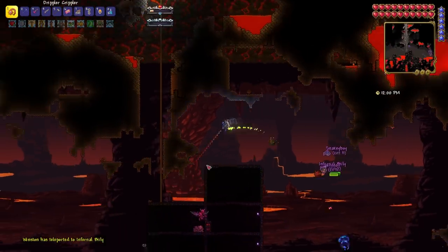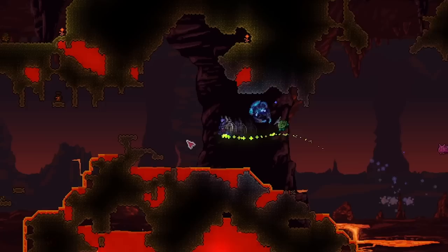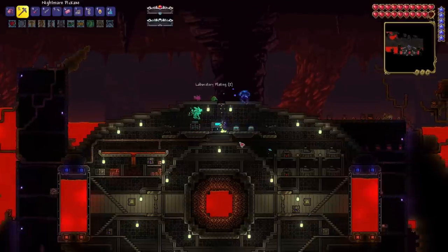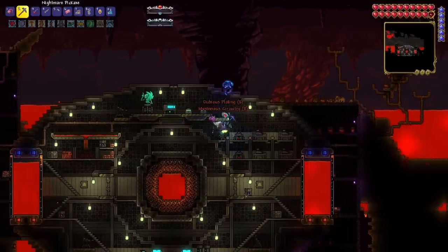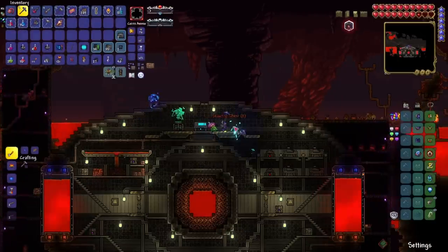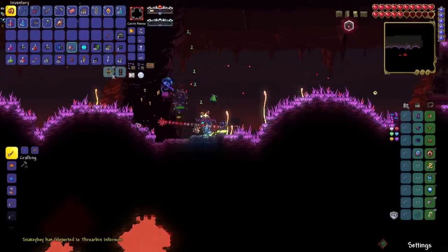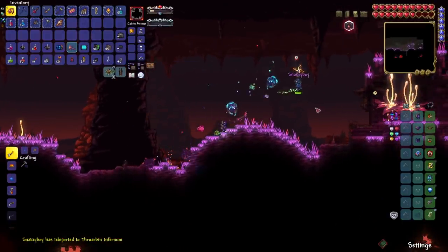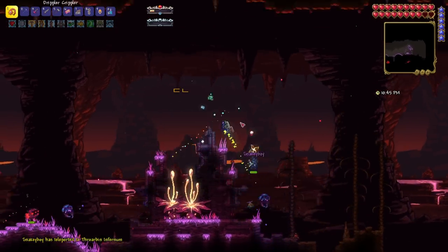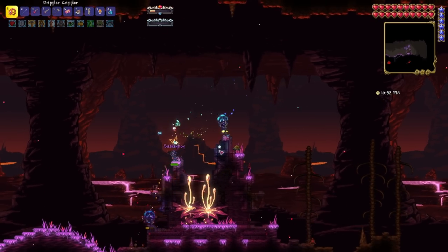With the Eater of Worlds down, I went to the underworld searching for the brimstone biome because it's a really cool biome. I went all the way to the left and found nothing, but on the right side I found it. Along the way I also stumbled upon the underworld lab and got the Murasama — I think it's the strongest weapon in the game, though you can't use it until very late. When I got to the brimstone biome, something weird happened when I stood in a very specific spot — I got a 'Profane Guardian' text notification. Why?